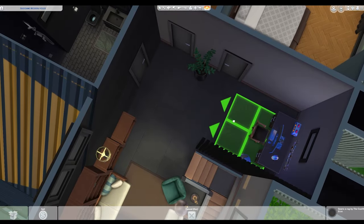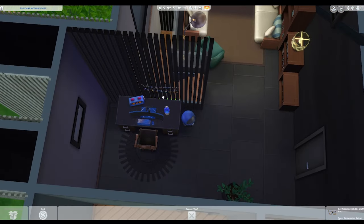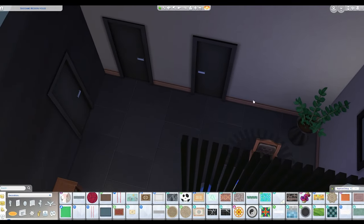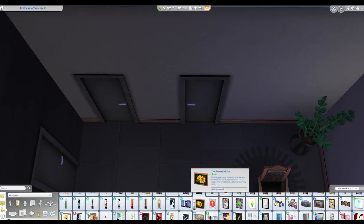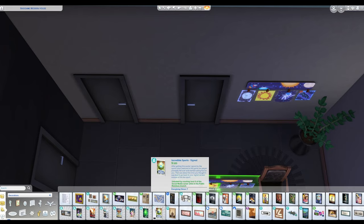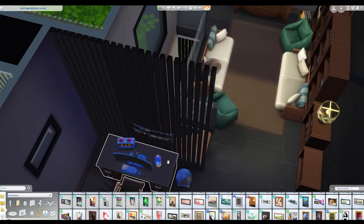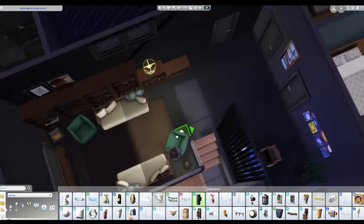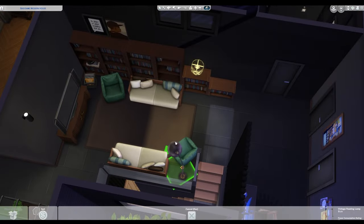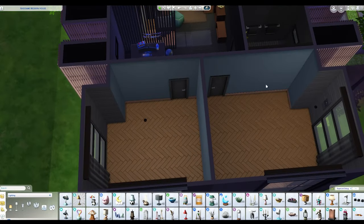When you're in build mode, if you have the Better Buy and Build mod, you can actually shift-click on lights and change the lighting whilst you're in build mode - so much better, such a good mod. If you haven't used it before, it categorizes things and gives you access to all the debug items and the live edit items, so there's so much more you can use. It also has a few other quality of life bits and pieces included. I was struggling with this weird glitch where the lighting was only appearing on half of the room, but I gave up in the end - it wasn't working.